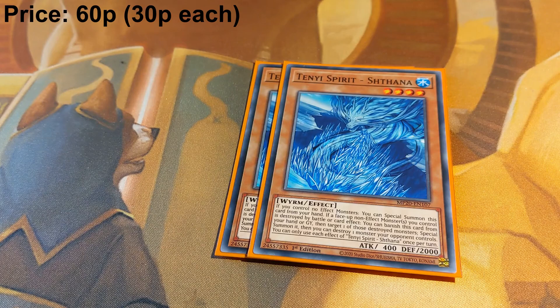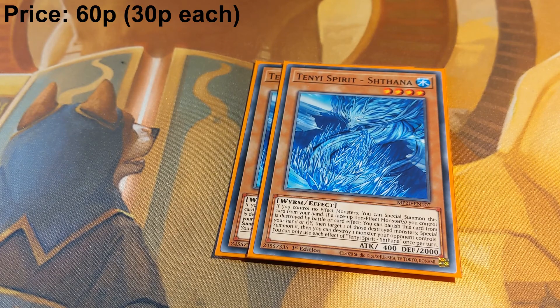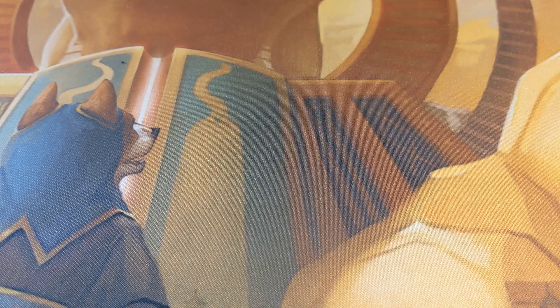Two copies of Tenyi Spirit Shathana. This is a form of protection for your non-effect monsters — if they would be destroyed by battle or card effect, you can banish this card, special summon the monster back, and then destroy one monster your opponent controls. So it allows you to get around big monsters you might not be able to run over in battle. One of the really good things about Tenyi monsters is that because this deck isn't played very much, people don't know what they do, so they play into their effects rather than playing around them.